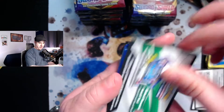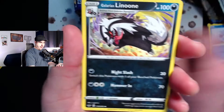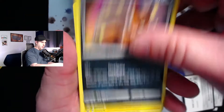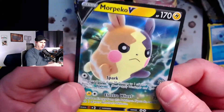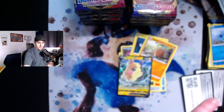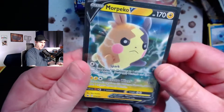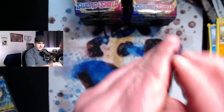Hopefully we get something awesome out of this first box. I've been really excited to do this box for a while and waited for it. This set came out Friday and I'm recording this the same day it's going up, which is why this is a little late — I usually post around 10:30 Central, 11:30 Eastern. Next pack gives us a reverse holo Inteleon and a Morpeko V, our first V card of the opening! I love Morpeko — he's super cool and has a great V card.